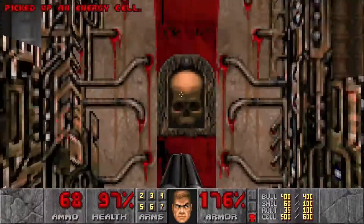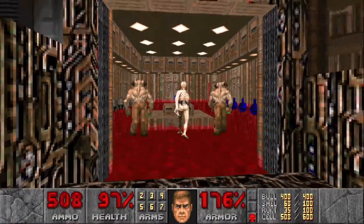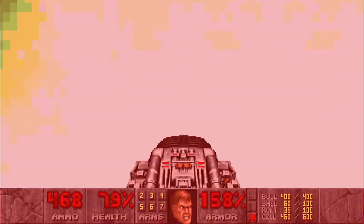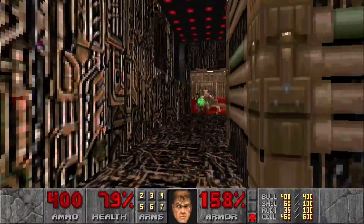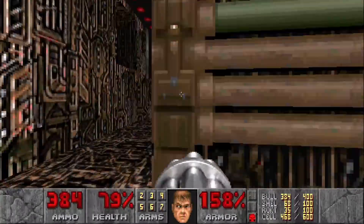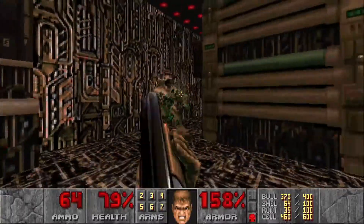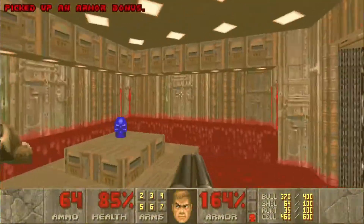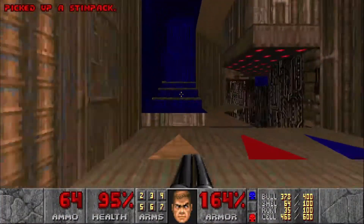With the red key we can open this up. Be careful — there's two hell knights and an arch-vile right there. We're just going to blast them. Spectre sneaking up on me like that. Let's grab the blue key, and then we can head through the teleporter and head up the yellow path.